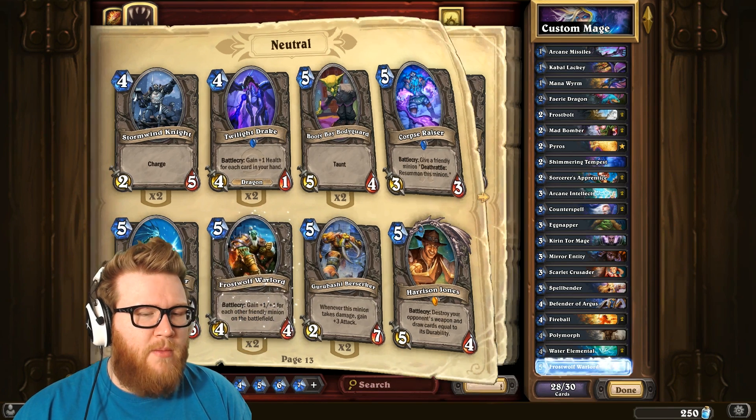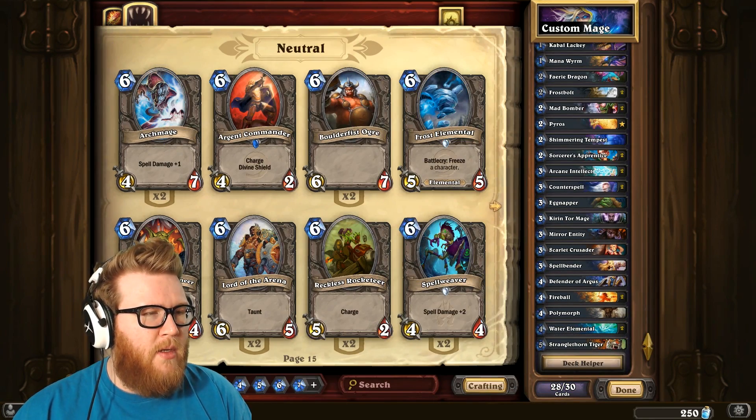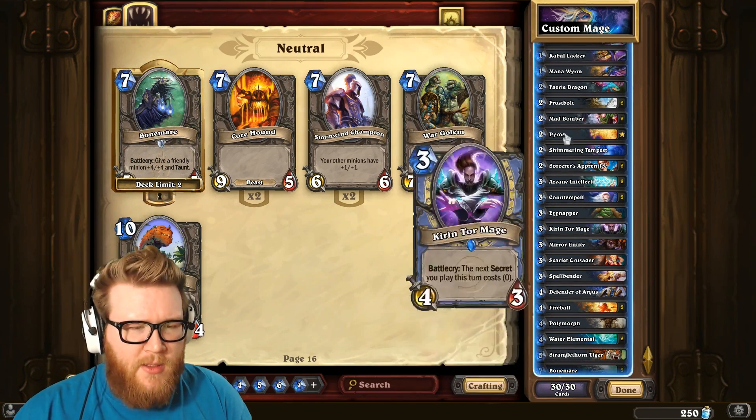Could do a Frostwolf Warlord. Stranglethorn Tiger — I only have one, ugh. Any top-end cards? Oh, Bonemares — whoa, I got two Bonemares. Yes, let's do that.